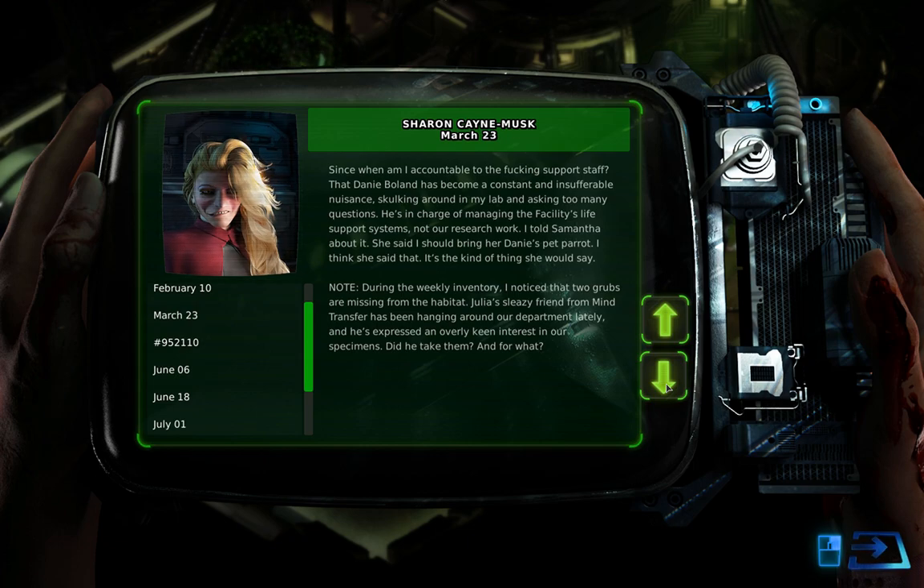March 23rd: 'Since when am I accountable to the support staff? Danny Boland has become a constant and insufferable nuisance, skulking around in my lab and asking too many questions. He's in charge of managing the facility's life support systems, not our research work. I told Samantha about it — she said I should bring her Danny's pet parrot. Note: during the weekly inventory I noticed that two grubs are missing from the habitat. Julia's sleazy friend from mind transfer has been hanging around our department lately and expressed an overly keen interest in our specimens — did he take them, and for what?' I think this is probably Hank.